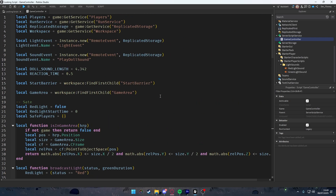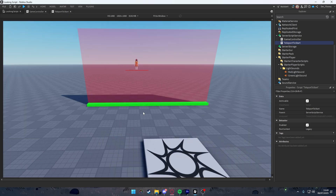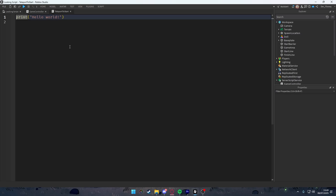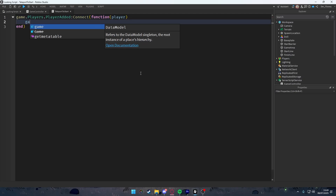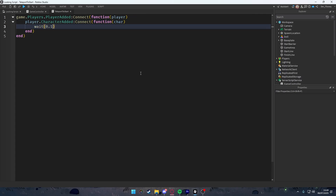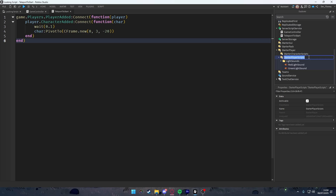Also add a simple 'teleport to start' script so players spawn near the start line instead of the default spawn. On Players.PlayerAdded, connect to character added, wait 0.1 seconds, then pivot the character to CFrame.new(0, 3, -20).